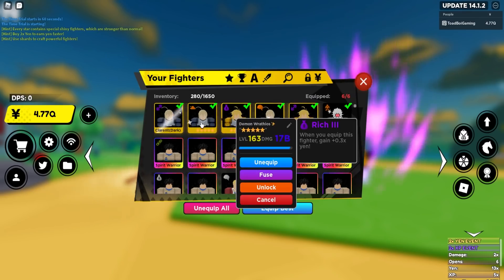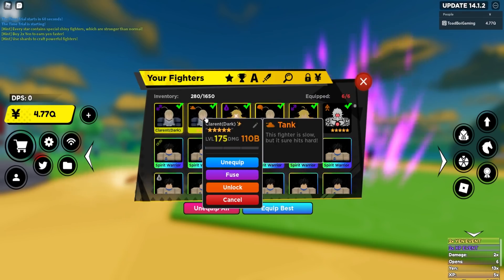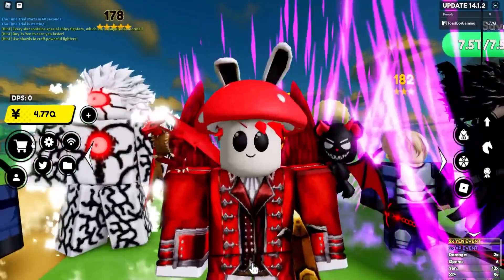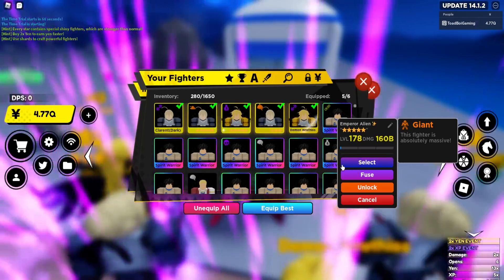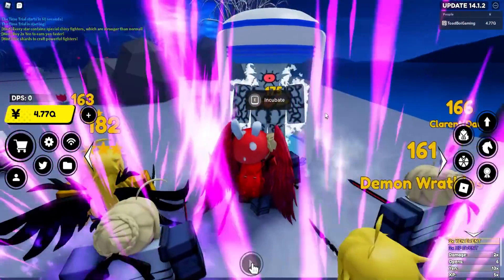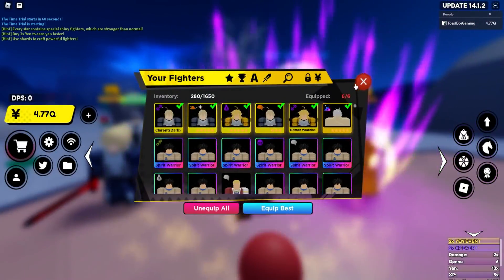I'm gonna put one of these guys in the incubator because they're just sitting here and not getting stronger on their own. Maybe I'll put dark Niki there for a week, and then put my M4 alien in for a week — but it's gonna take some time. I'm making the executive decision right now: M4 alien is going into the incubator for seven days. Goodbye my friend, I will miss you forever.